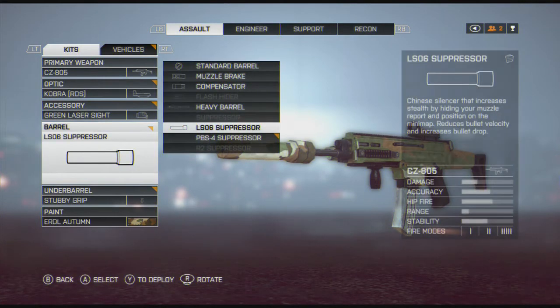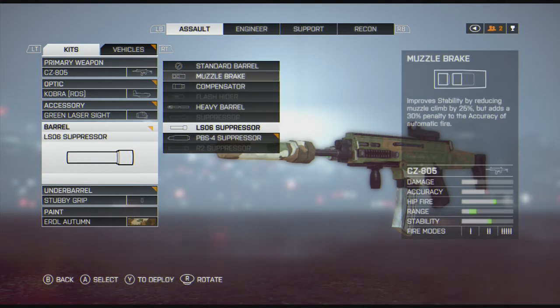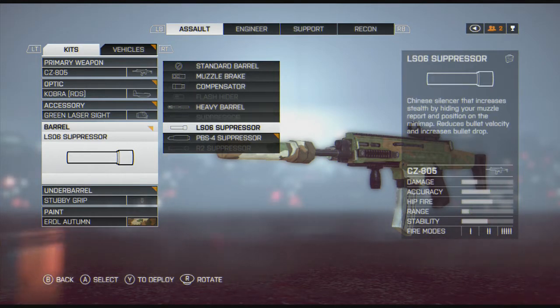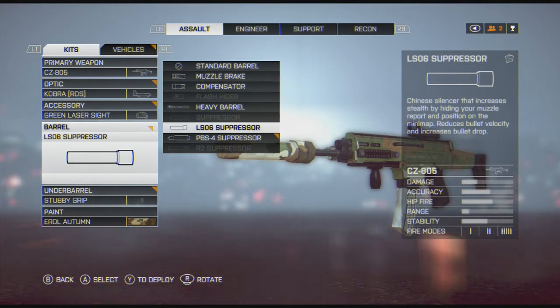For my barrel attachment, depending on the map, I usually run the muzzle brake for that increased reliability for the recoil control. Heavy barrel I stay away from, because the increased muzzle climb is, at least on an Xbox 360 controller, a little bit harder to control than it is with a keyboard and mouse. I do run suppressors fairly often — I'm a big flanker, so staying off the radar helps a lot. It reduces bullet velocity and increases bullet drop, but if you're flanking, you're usually within medium to close range anyway, so it's not really that big of a deal.